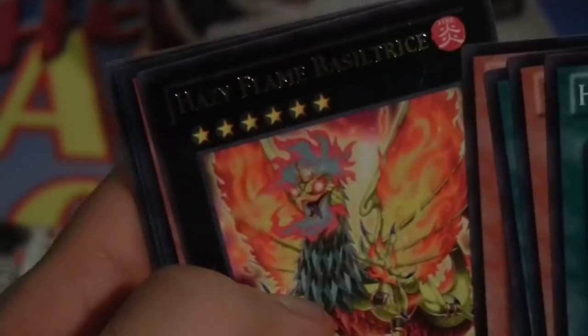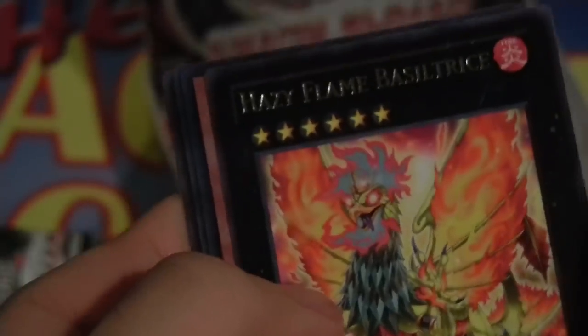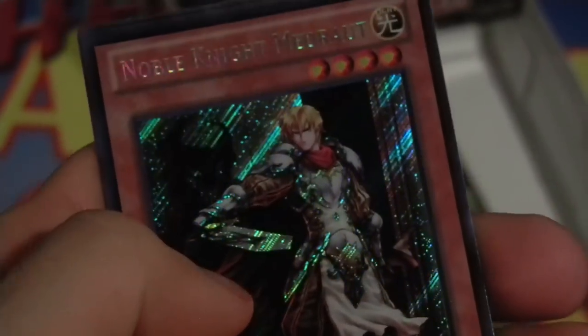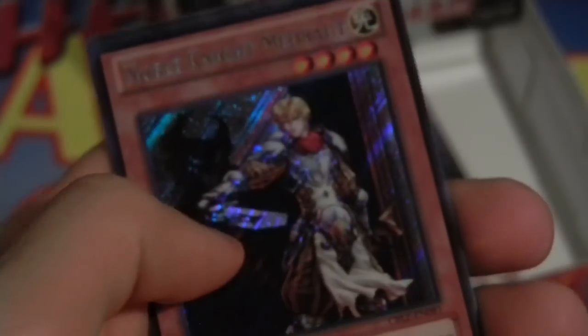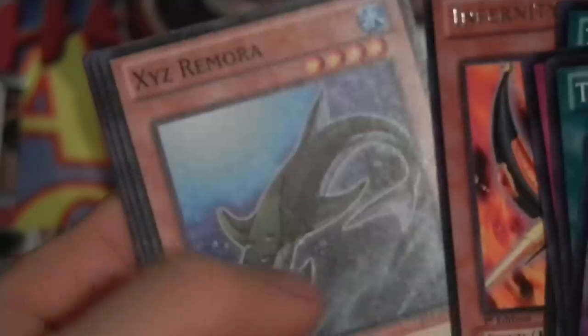I wanted to pull something else as an Ultimate. Oh well, nothing to complain about I guess — it's a good card. Hazy Flame Blast thingy. Secret Rare Noble Knight Medrot. I don't know if that's a good card or not — Noble Knights are not the most played archetype, considering they only have like ten cards in the archetype. Hopefully it's worth something off the box because I do like to make some profit off these boxes, or at least good trade bait. Infernity Archer. So hopefully that secret rare is worth at least a little bit — I'm happy with like a ten dollar secret rare. Something better than a Thunder Seahorse, if you know what I mean.